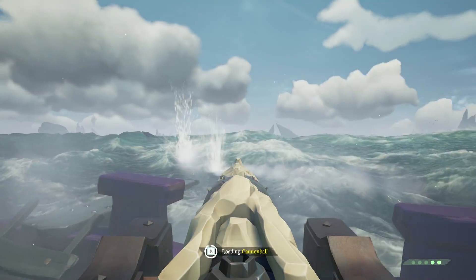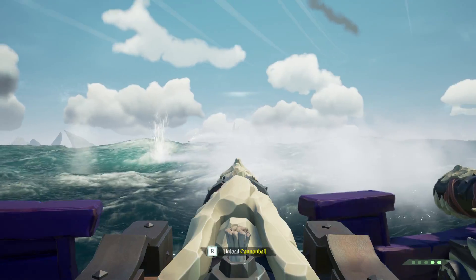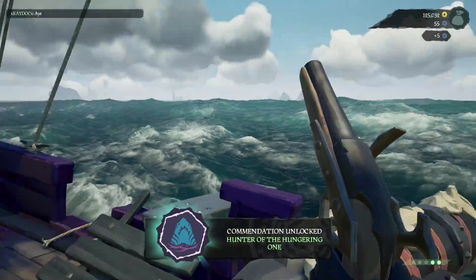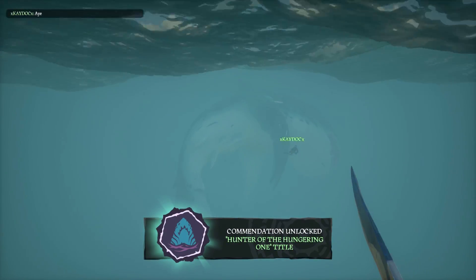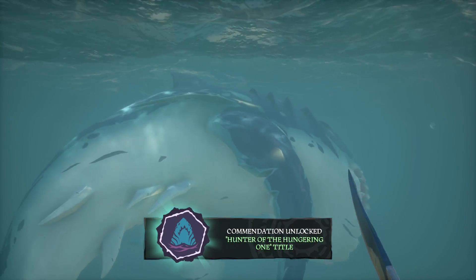There are 5 different color variations, with the white shrouded ghost being the most rare, but dropping the same random loot as all the others. If you don't want to fight the Megalodon, you can either ignore it, or if you accidentally aggro it, sail near an island and into more shallow water and it will go away, as it is quite a large beast once you see it underwater.